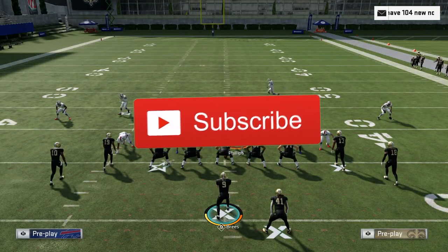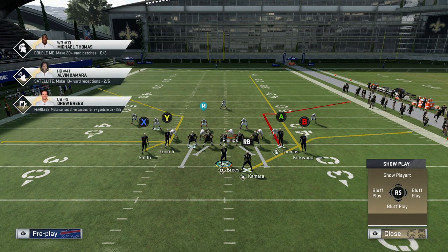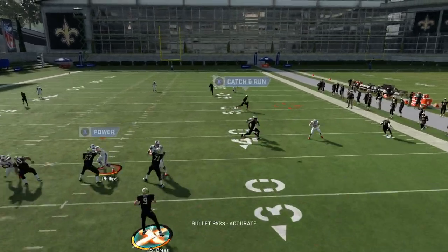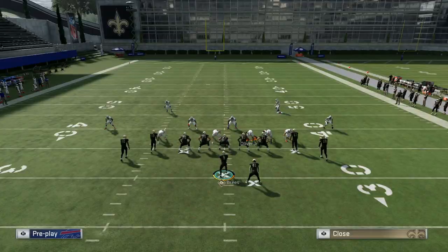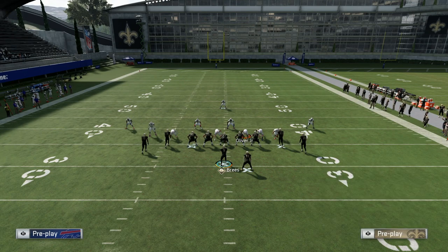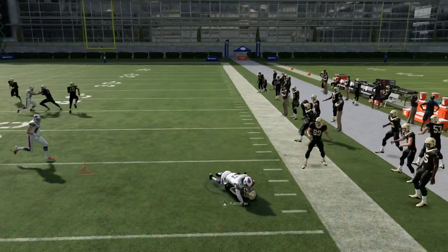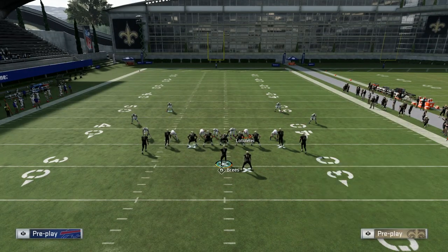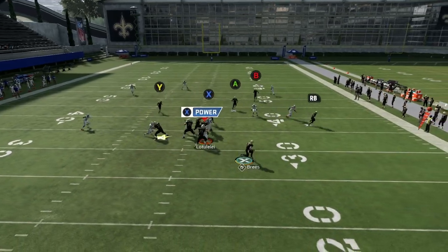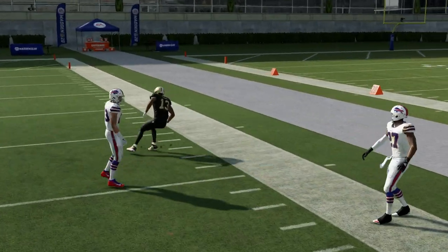The last play in this formation: Saint Spot. Pretty simple setup — put X on a drag, streak B, and hike it. We're looking for the corner-to-table route combination — we had B wide open right away. Again drag X, streak B — just throw that quickly to Kamara. Zone coverage here and Michael Thomas gets wide open on that corner route. That corner is not going to kill man coverage though — it's a slow one.